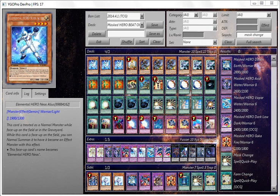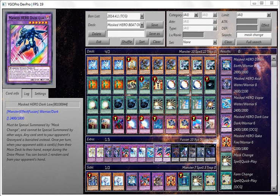I've made a deck profile on the current cards that have come out with Darklaw — Masked Hero Darklaw. This card must be Special Summoned by Masked Change and cannot be Special Summoned by other ways.